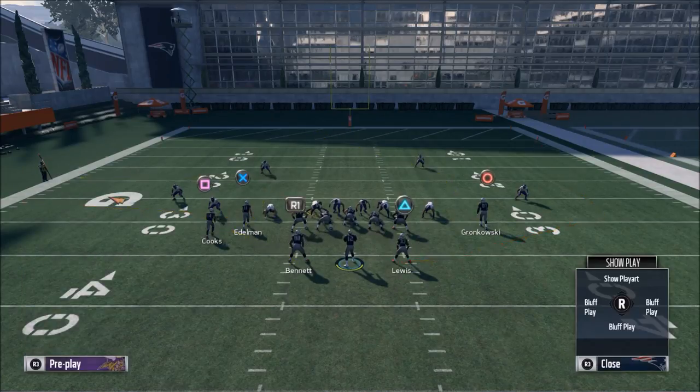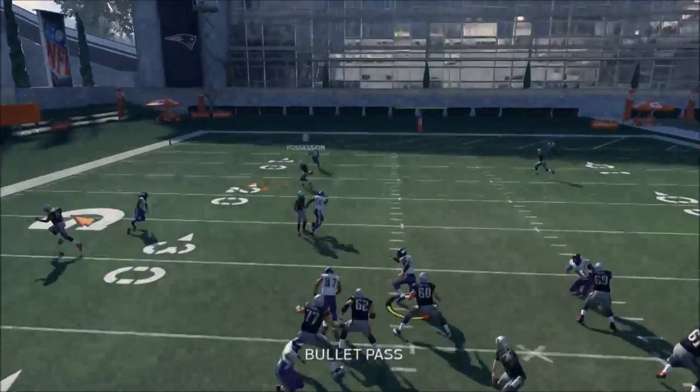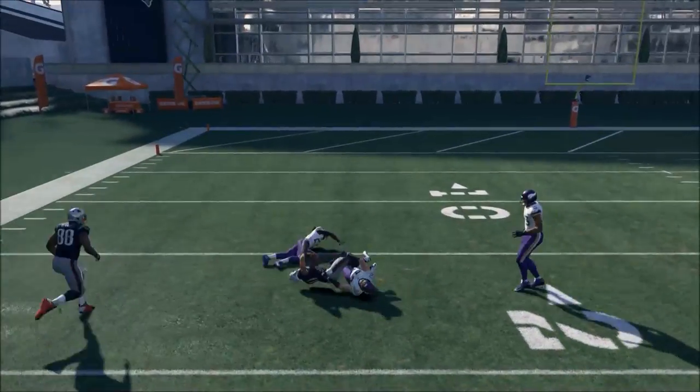Another thing I've considered is putting Edelman on a smart-routed out route against this specific defense, as opposed to a corner route, because he just gets better separation. On a smart-routed out route, you can see it's a flatter route.